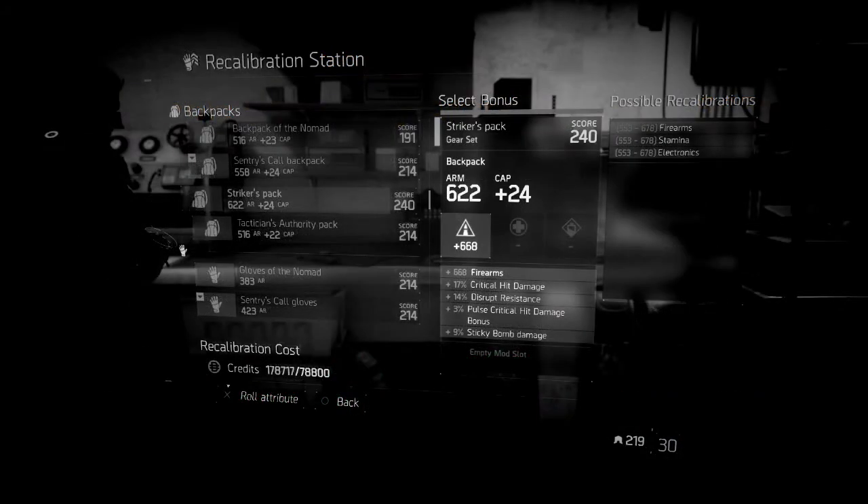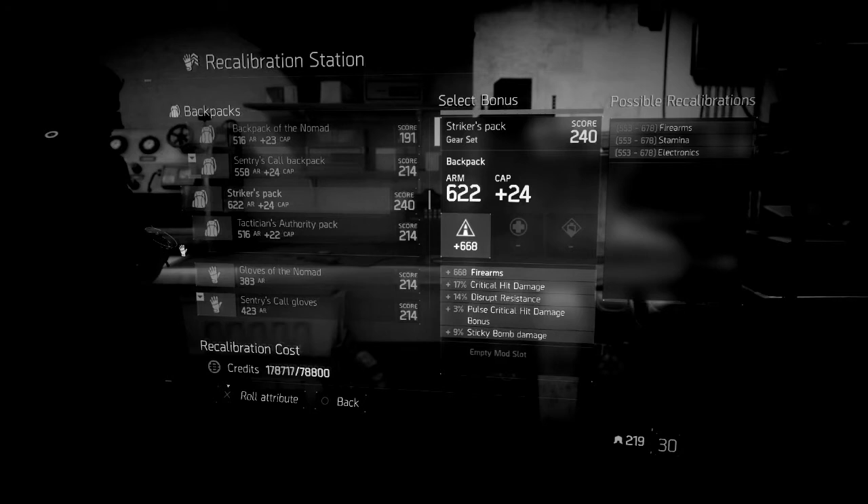Right before we jump in and look at all the other attributes — major and minor attributes on the backpack — we'll compare the last 204 high end versus a 240 gear set armor piece.